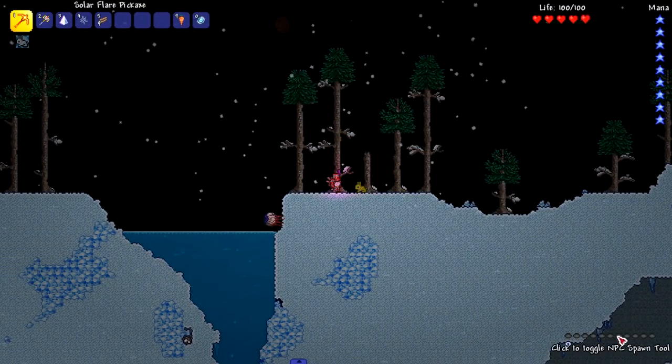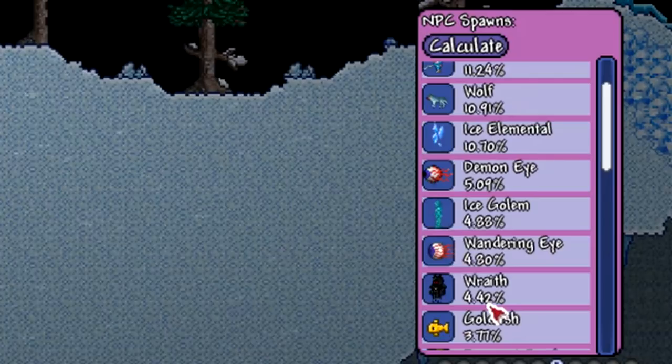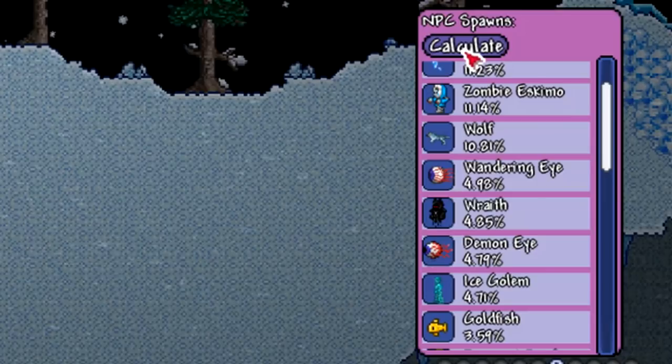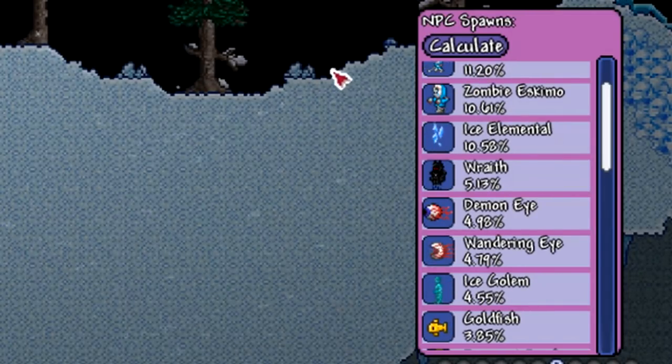Here we are on the surface snow biome trying to find the Ice Golem spawn rate. We do have a blizzard going on, which is needed for the Ice Golem, and it has a 4.88 percent spawn rate — probably in that four to five area. I definitely see Ice Golems every playthrough, so it's definitely not the rarest enemy on this list.